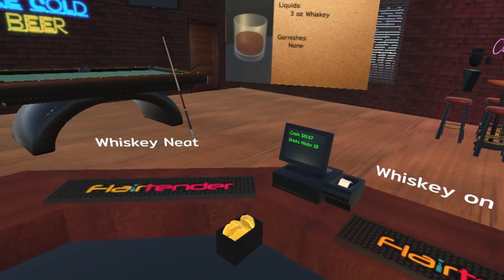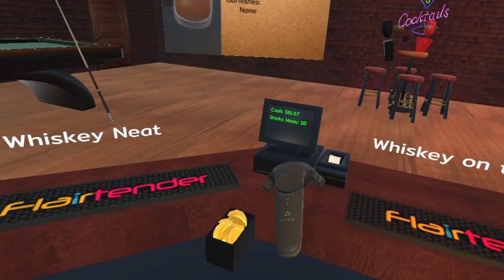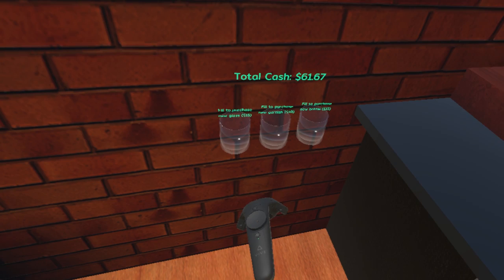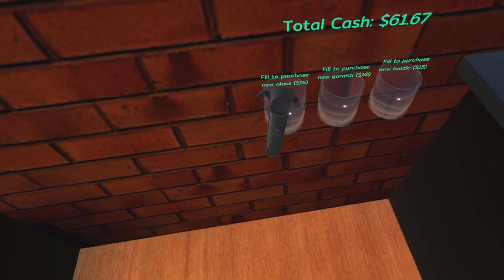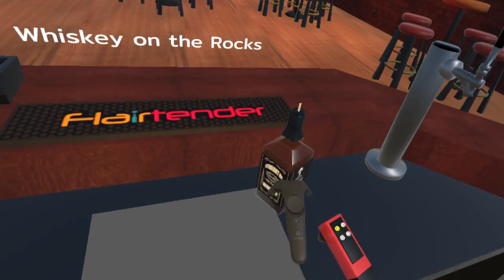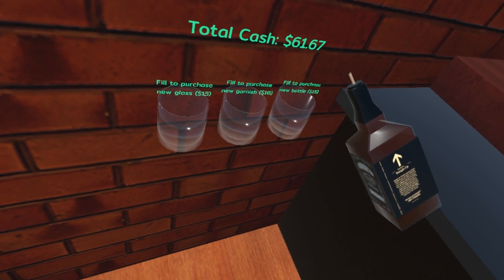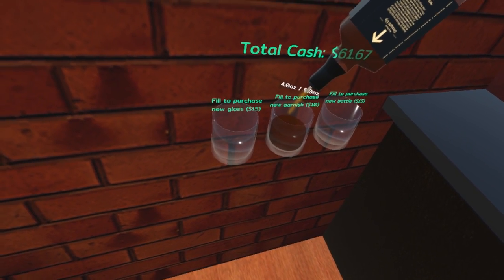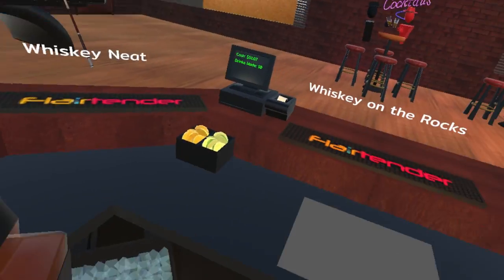Have we unlocked anything? We've probably earned some money, right? We've earned cash, which means now — fill to purchase a new... Can I grab this? Fifteen dollars. To purchase a new glass, a new garnish. Oh, that's working. Oh look at us — that's how it works. Okay, so now we have a new garnish.